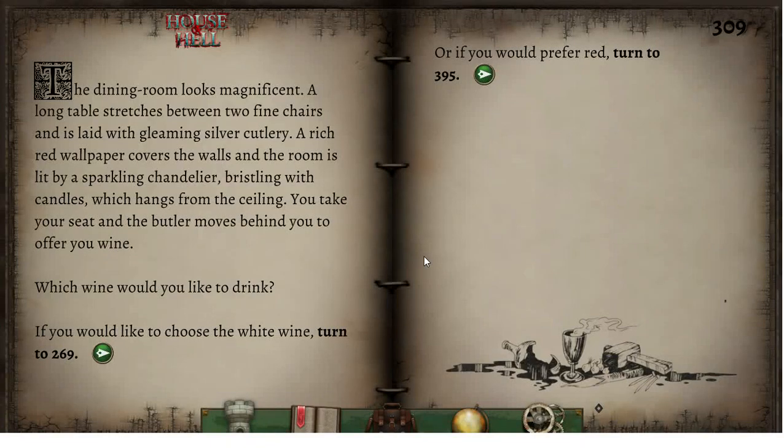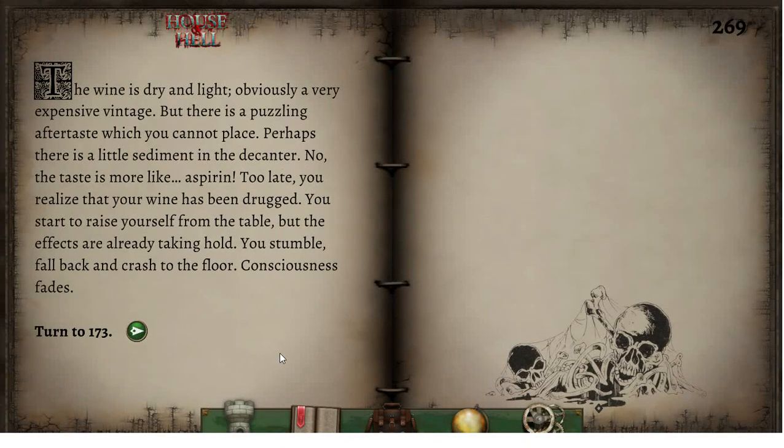We're in a red room — the walls are red. The lord is wearing a red smoking jacket. It's all pointing towards red — there's a lot of subtle suggestion. We've had the red smoking jacket and the rich red wallpaper. Which means I probably shouldn't take the red. I'm sure that his lordship will choose the same as I do. I will go for the white wine. The wine is dry and light — obviously a very expensive vintage — but there is a puzzling aftertaste which you cannot place. Oh dear, I've cocked it up. Perhaps there is a little sediment in the decanter. No, the taste is more like aspirin. Too late — you realize your wine has been drugged. You start to raise yourself from the table, but the effects are already taking hold. You stumble, fall back and crash to the floor. Consciousness fades. We have screwed up.